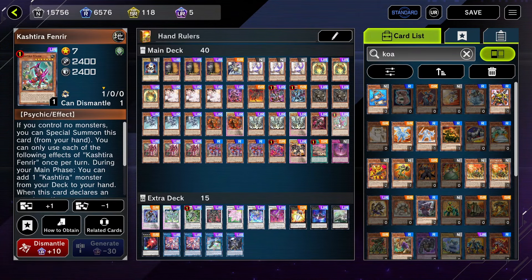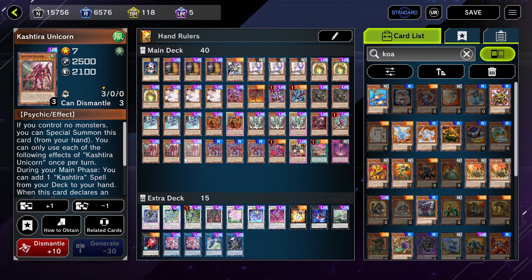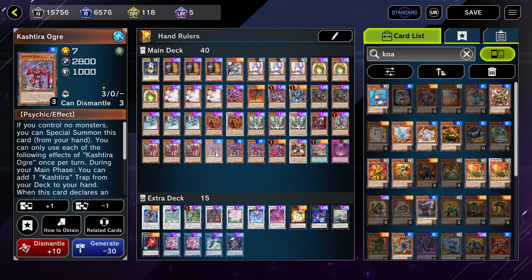Kashtira Fenrir — I'm running the Kashtira package, but more importantly all the Kashtiras are just three special summons from the hand if you control nothing. That alone is reason enough. As long as you can get another 7 on the field, you have two 7s, and if you can get a level 2 on the field too, you have full combo. Full combo gets rid of two cards in your opponent's hand and has a monster effect negate on your hand. So it's not weak at all.